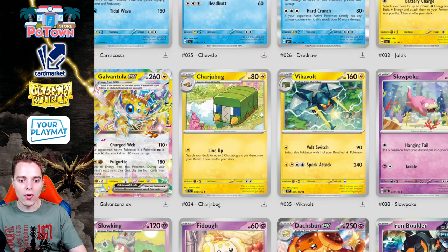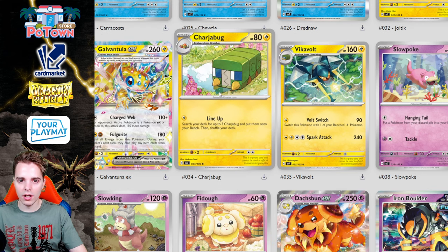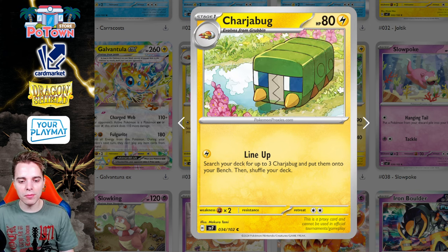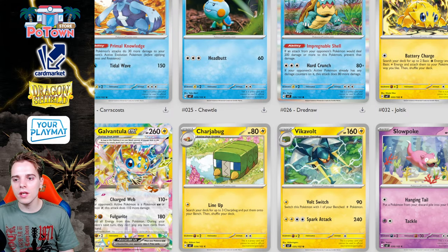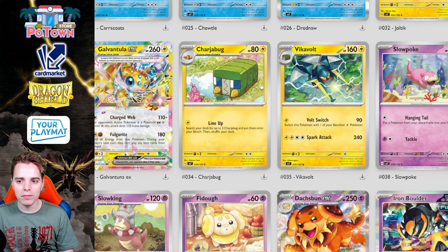Moving forward, there's Chargebug, which has a shadow-clone-style attack that searches for three Chargebugs and puts them onto your bench. Unfortunately I don't think Vikavolt is any good, but if we ever get a really powerful Vikavolt EX, there might be something there.